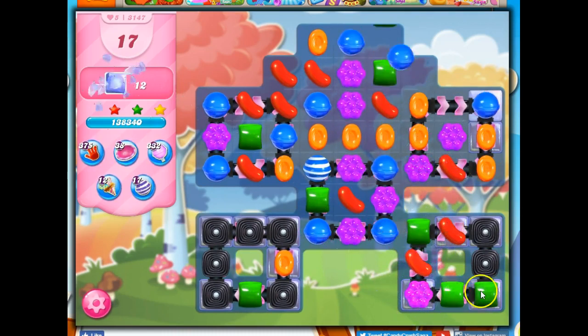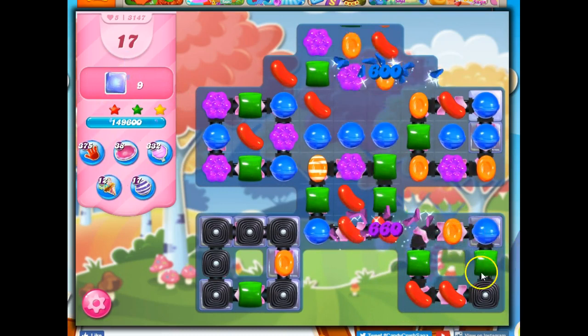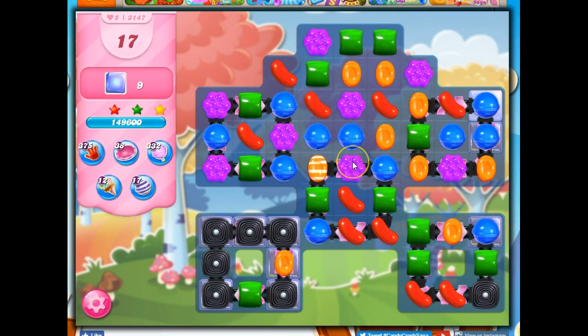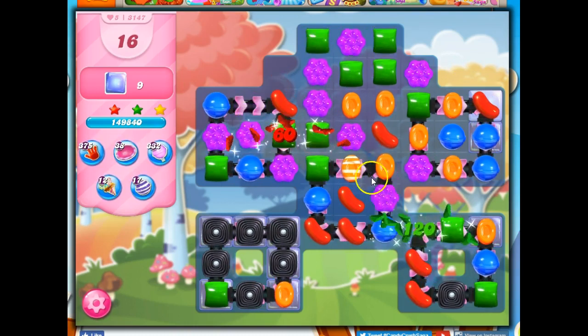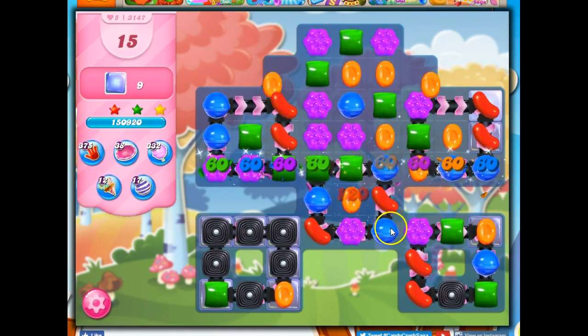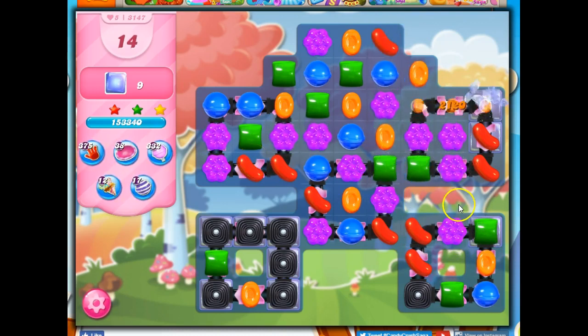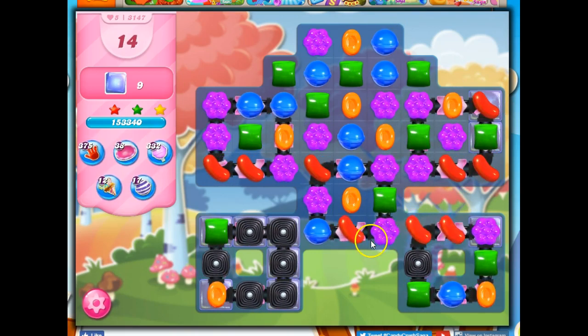I'm going to have a chain reaction of wrapped candies. I was hoping to get a wrapped-wrapped combo, but it did basically the same damage for me, so that's good. Now I'm at a position where I don't have any good moves. What I would normally do is take out one of the less prevalent colors so the more prevalent colors can get together. I have sort of an even mix of colors here, so I'm going to take out blue and orange.